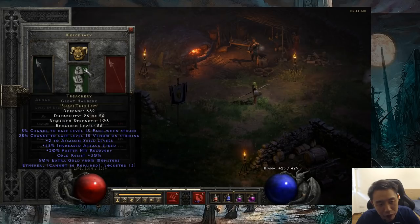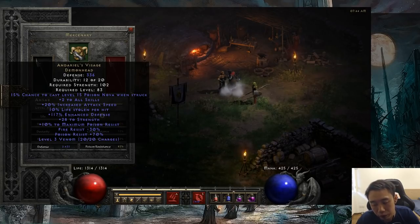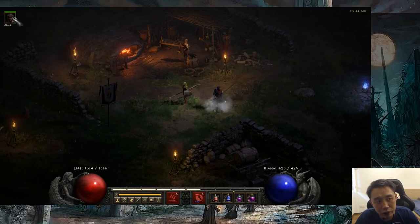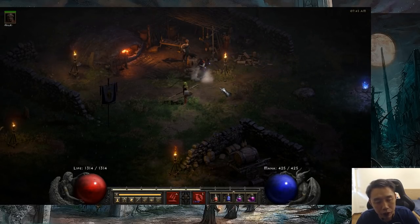The other gear on the mercenary is Treachery on the armour — it's just going to help boost his attack speed and damage. The main thing you want to look out for in the helmet is a source of life stolen per hit. I'm personally using Andariel's Visage which I found from Worldstone Keep level 3, but if you're not able to get this, you can also use Tal's Helmet, Vamp Gaze, or Crown of Thieves — all these items give you life stolen per hit. The mercenary is very key for this build to be able to kill the Cow King.